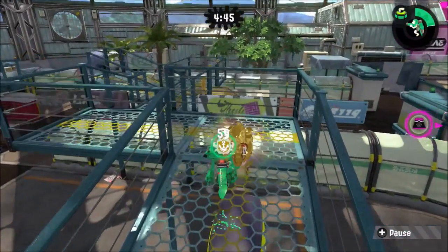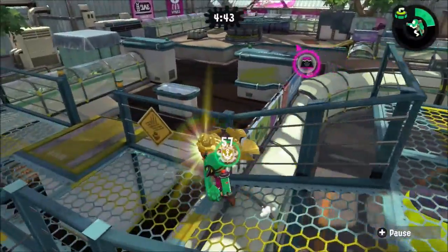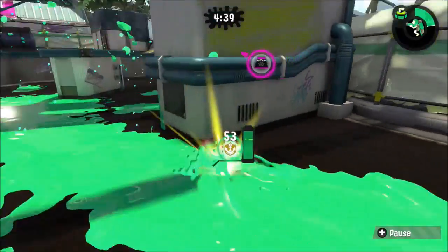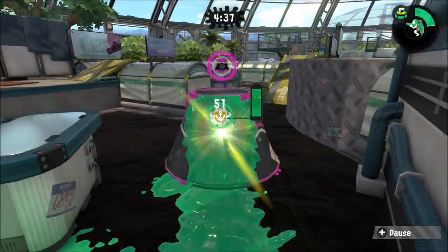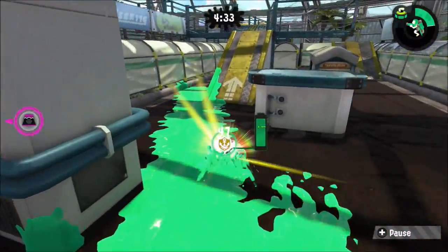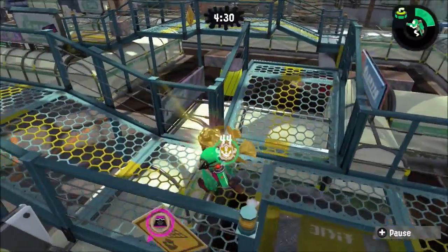Now I'm going to show you the middle walkway route. I have 2.9 run speed gear with me. Boom, dunk it in. It seems easier and faster, but as you can see from the last game, it won't be easy in a real battle.